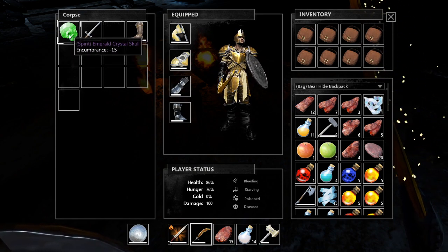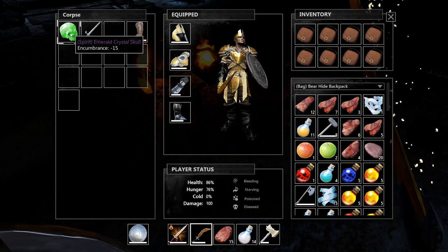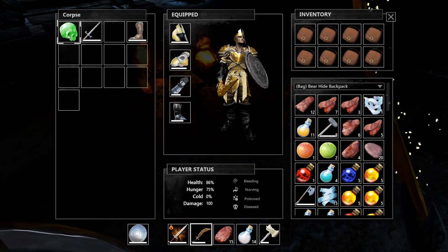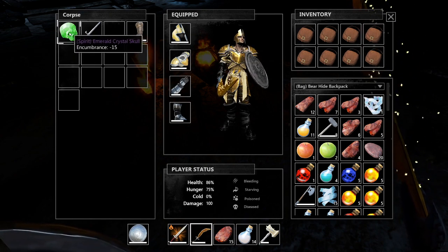This is extremely good - a green emerald crystal skull. What this does is, if you have it in your shield slot, it'll increase your stamina regeneration dramatically. It is extremely, extremely good.